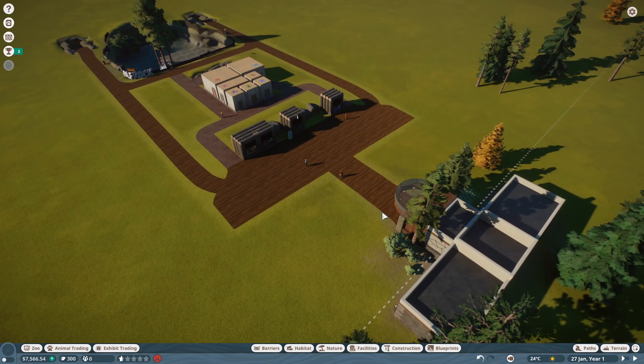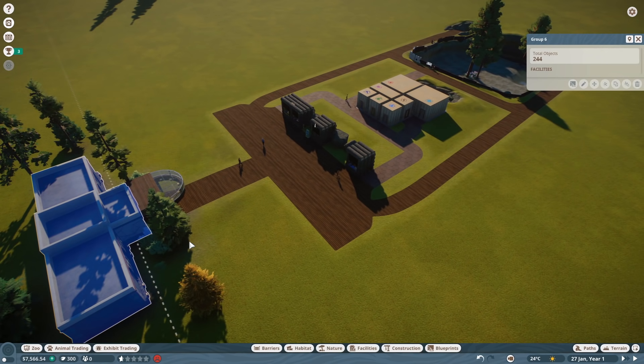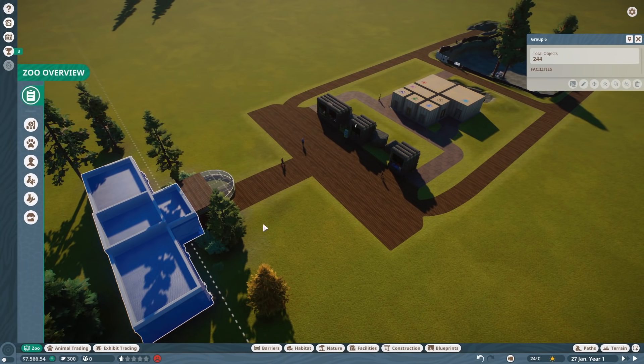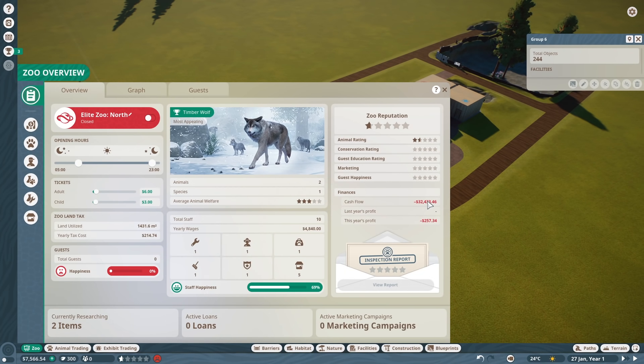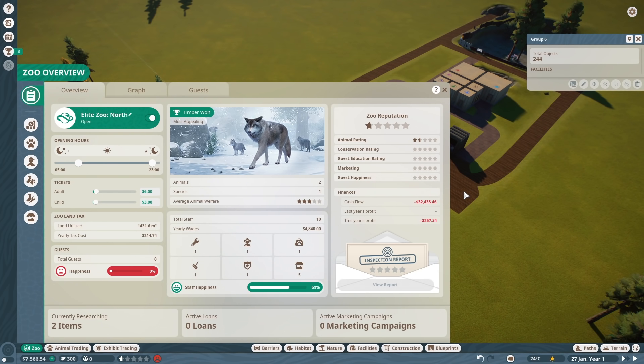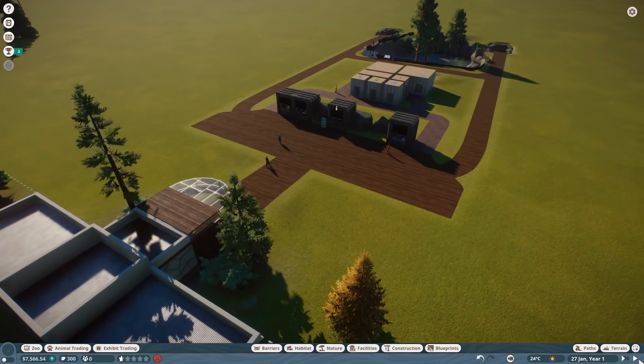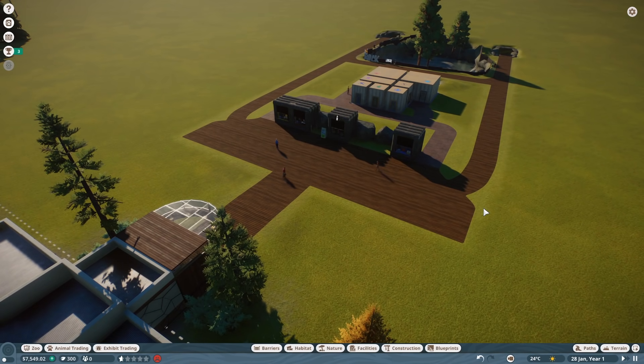Ladies and gentlemen, time for the grand opening. Let's go ahead and let people in. We have spent $32,000 - holy. Open it up. We've got money to pay our staff. $6 for an adult, $3 for a child. I think it's worth that fee. Honestly this is already much more luxurious than a $3 entry fee. We're good. We got the staff we need, we got the vendors we need. Animal welfare will go up. Zoo rep is not that great but that'll be fine. Time for the grand opening, folks. Get your fireworks ready. Boom. Now comes the real work.